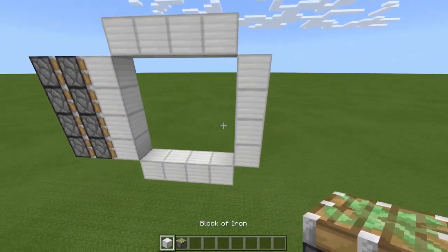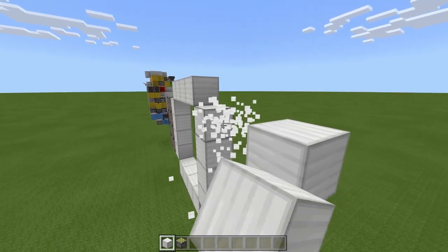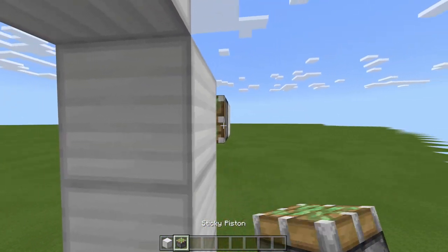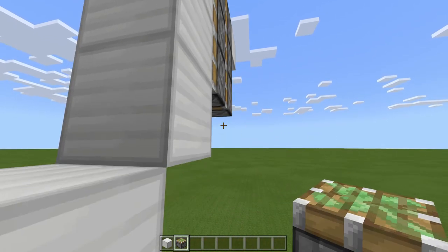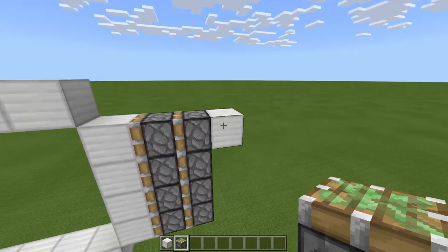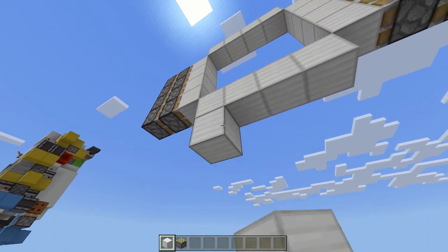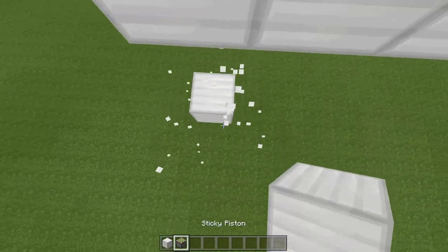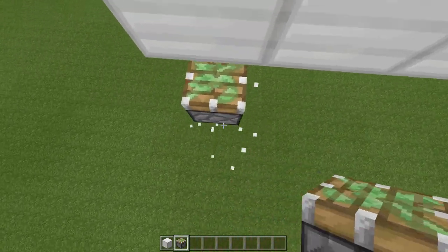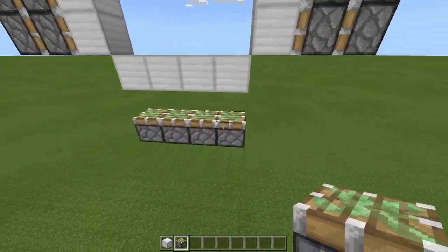Then do the same on the other side — block here, one more out, and another one, remove the first two, and then two sticky pistons facing inward, two underneath, two underneath again, and then one more, and remove that block. Then underneath these blocks, come out one, two, three, remove the first two, sticky piston here, remove that block, and then a line of four.